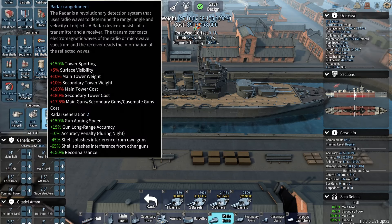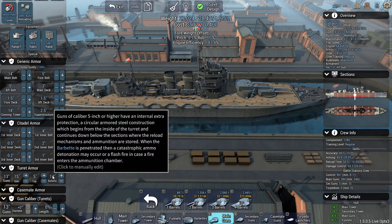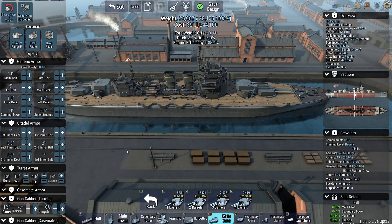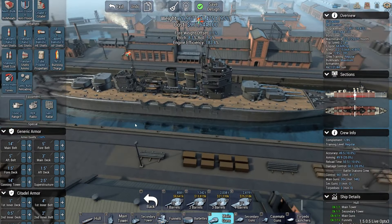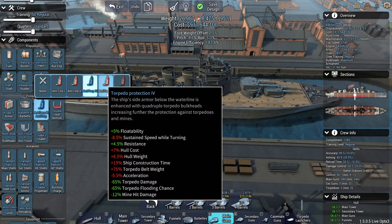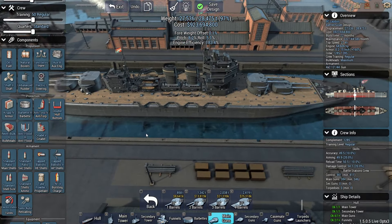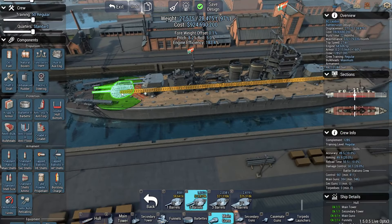Do we want to have any secondaries? Yeah, probably. Let's go down on the turret armor to free up some more weight. In the Dreadnought Improvement Project, you cannot mount hydrophones and sonar on anything bigger than a light cruiser. So this ship might want some torpedo protection - it's going to add to the resistance also, so it kind of goes with how the ship is supposed to be.